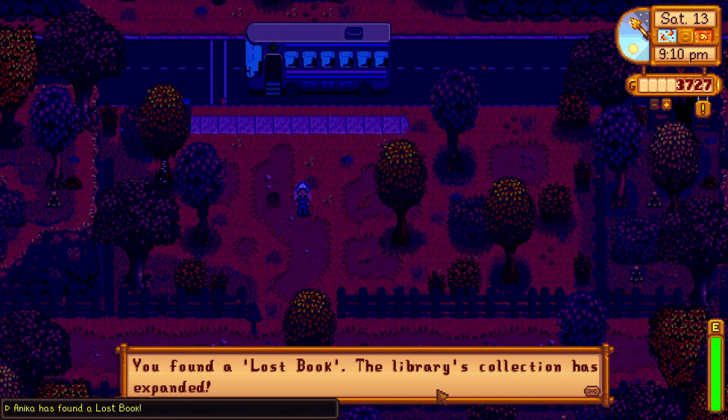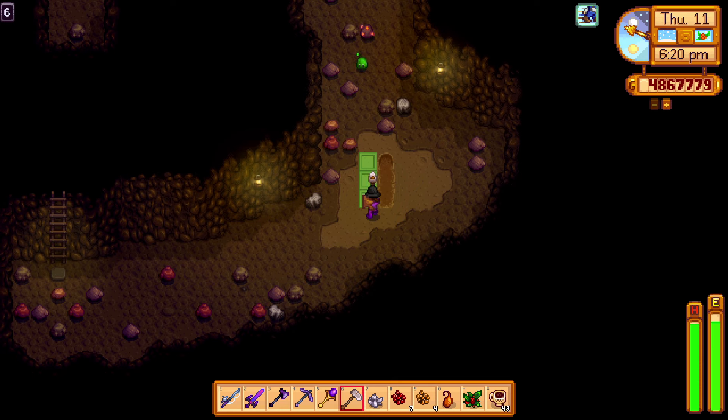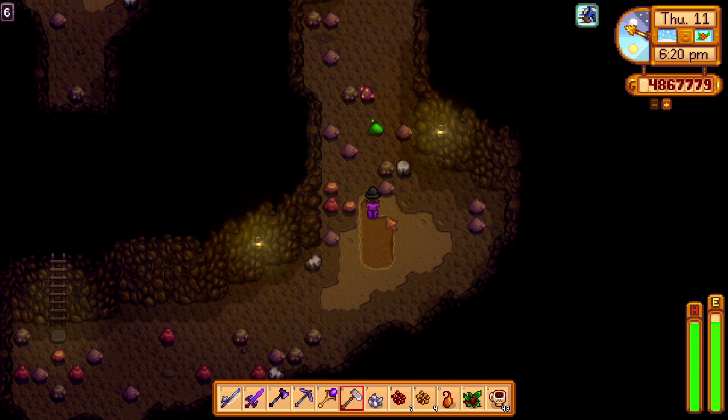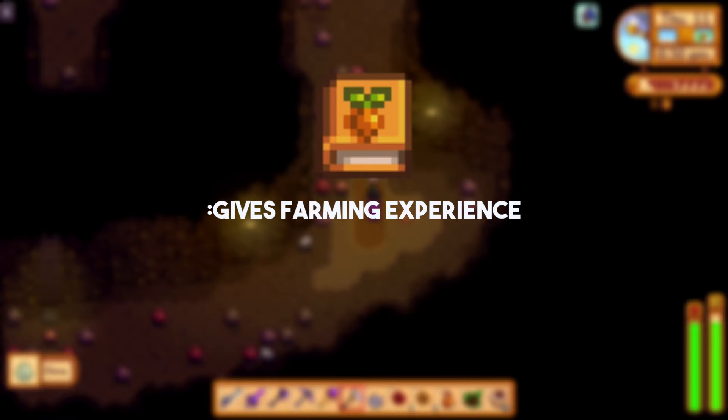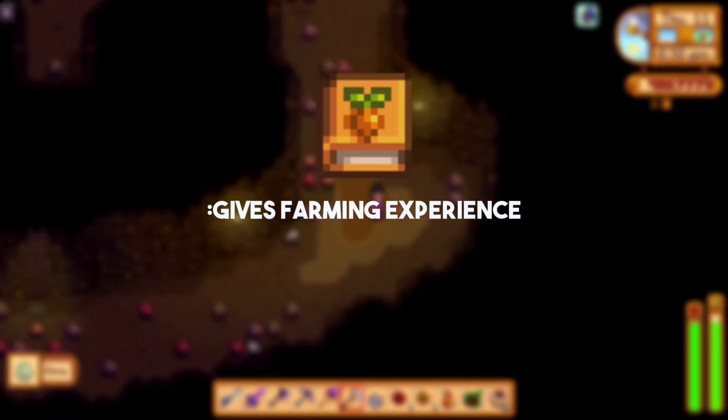Along with collecting artifact items, digging up these worms can sometimes give you various books. For instance, digging the ground in the mines has a chance of dropping Mining Monthly, which gives you mining experience, or you could get the Farmer's Almanac, which gives you farming experience.